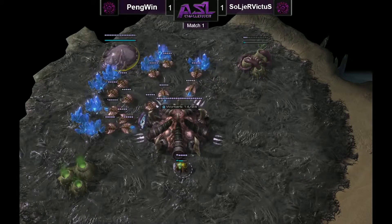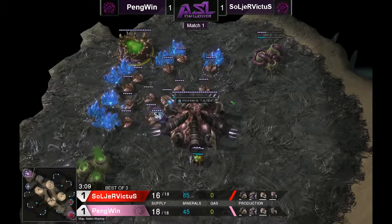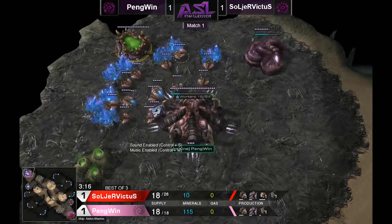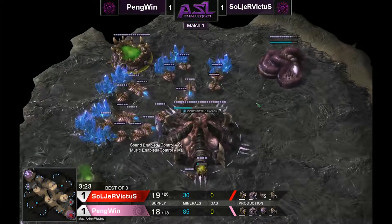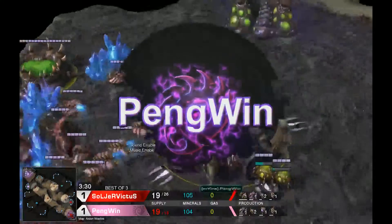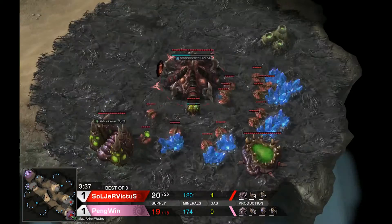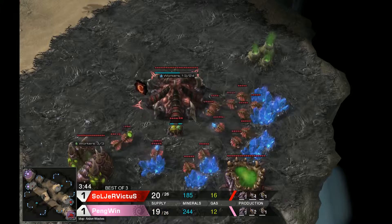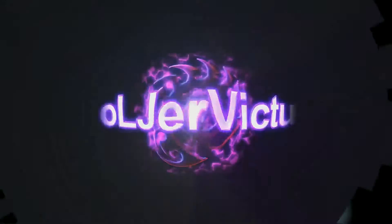Welcome back — we are live on Aklон Wastes! This is the third and deciding game of this ZvZ series. Spawning in the top left corner, tied up after an exciting and intense micro-intensive battle, it is of course your pink Zerg player: My Insanity Penguin. And the opponent fighting to advance from this game: Solus Soldier Victus.